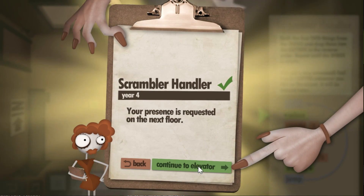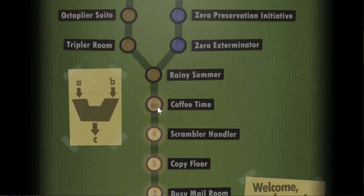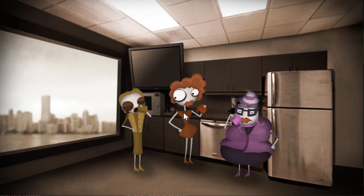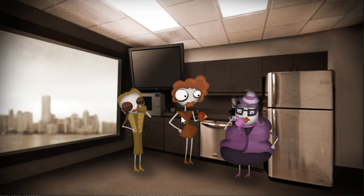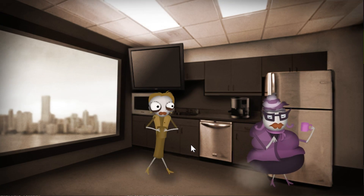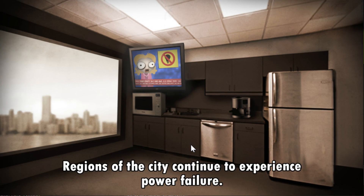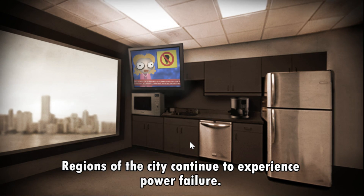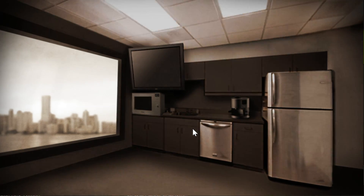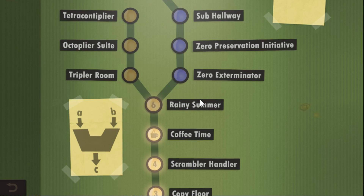Year number four, your presence is requested on the next floor. We've got a rainy summer ahead of us. But first of all, it's time for some coffee. I remember this — I have seen other people play this game. It's funny. Look at this little group here hanging out, drinking some tea, looking derpy. Was that a year-long coffee break? That's not good, local authorities are investigating. I think we're having a power failure right here.